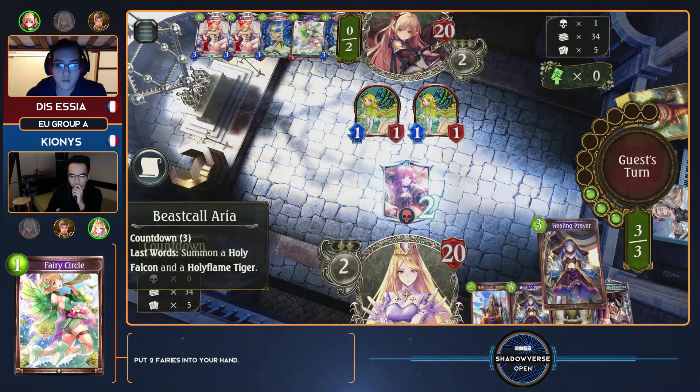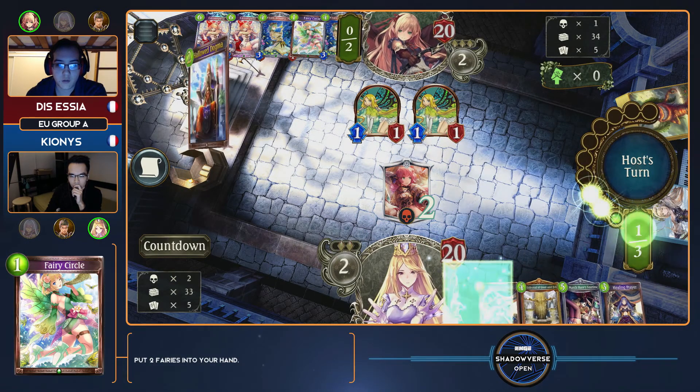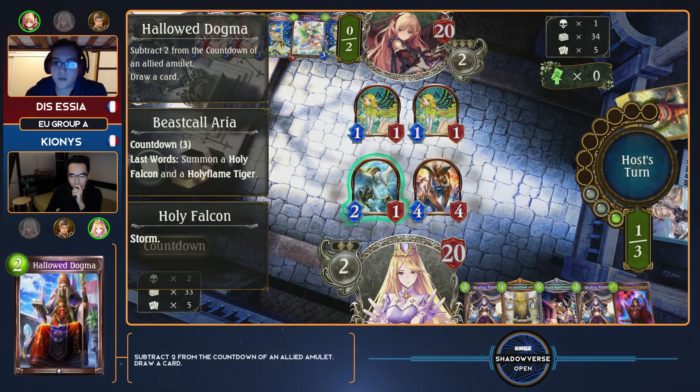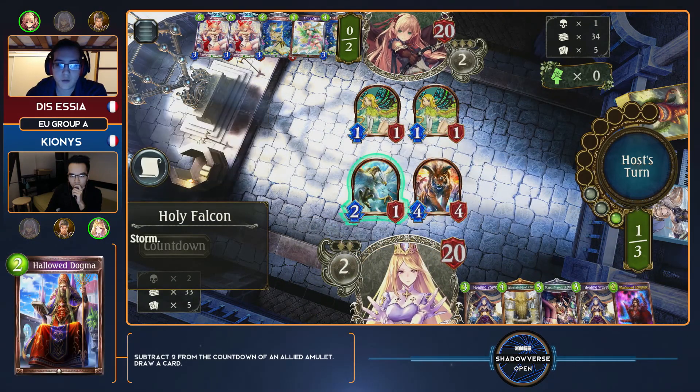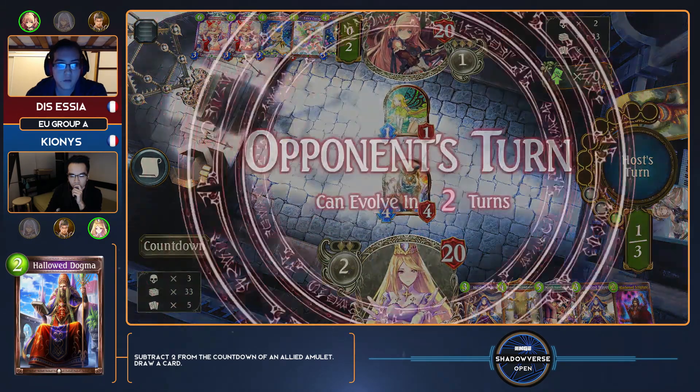Seraph is a countdown amulet that cannot evolve. It doesn't kill anything when it comes into play, so you're basically just saying I'm going to beat you next turn but I'm not doing anything this turn — it's a very risky play. In the early game, it's just finish off your opponent's followers as often as possible and set up your amulets for the late game so you can actually play your Seraph.